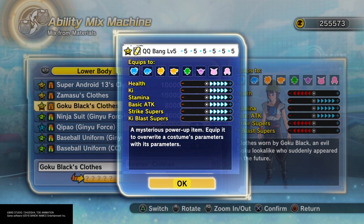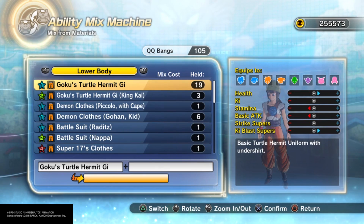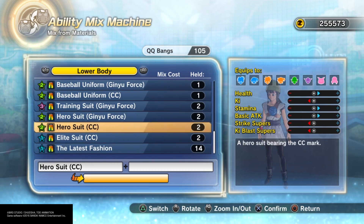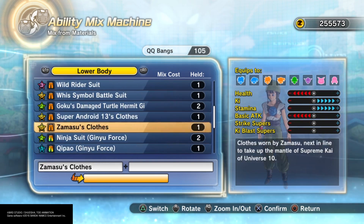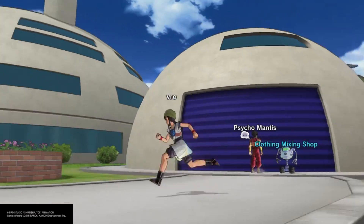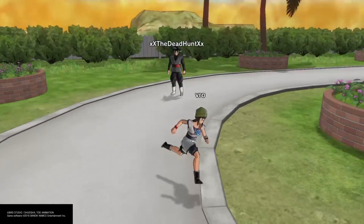Alright, for the real reason how I do this — I just use a thumbnail, like a picture, and replace it over the actual QQ Bang. The actual QQ Bang is freaking terrible — just watch, that's what I actually got. I just put a picture in front of the actual QQ Bang. So now you know. Hope you guys liked the video, stay tuned for more, peace out.